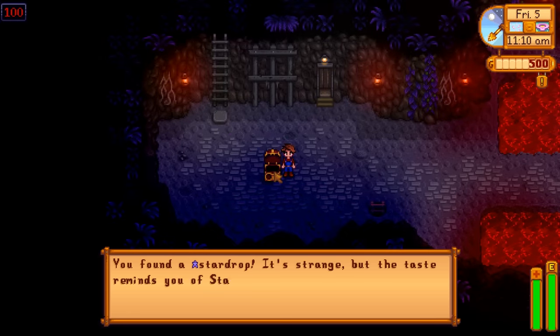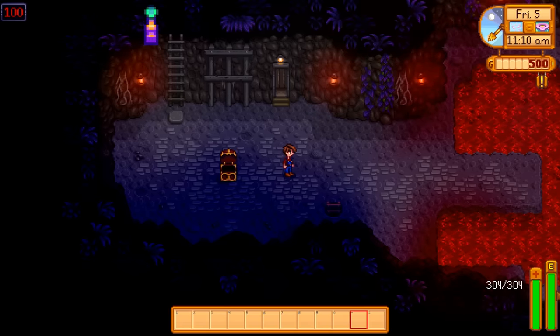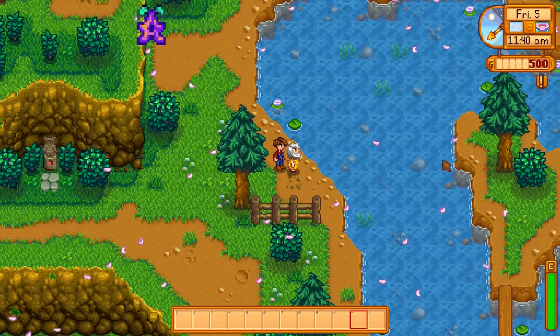You found a star drop! It's strange, but the taste reminds you of star drops. Your maximum energy level has increased — so now we're all the way up to 304. Linus, you should be taking notes: I just worked really hard, was rewarded, and got to eat something.